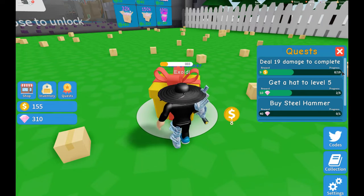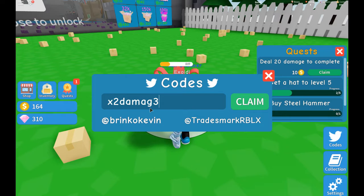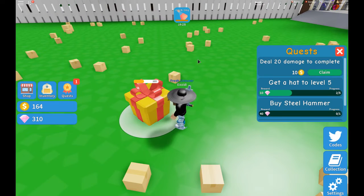There are two codes in the Mucket Simulator that are available right now. If you go to codes right now, the first code is X2 damage — but 'damage', the E is a 3. Claim that, and you get plus 100% damage for 20 minutes.